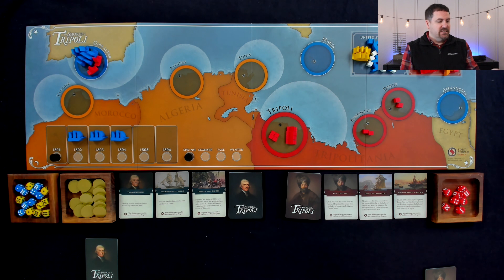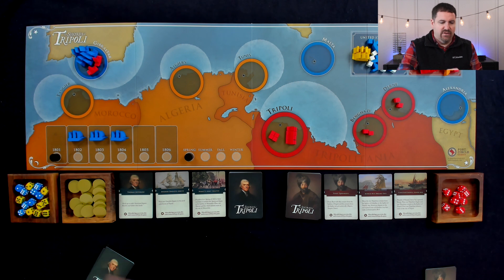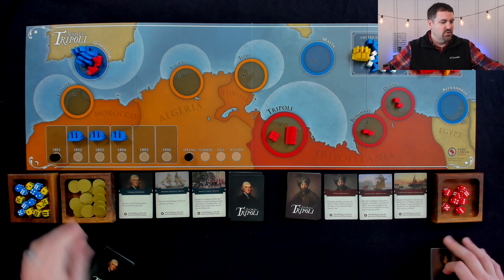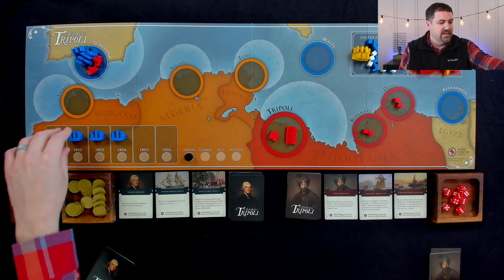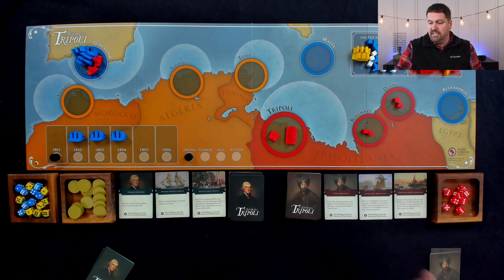So what are we trying to do in this game? This is a card-based game and each player has different objectives. For the Tripoli player, they're trying to get 12 gold — that's their early-game win condition. They can also win by capturing and destroying four of the American frigates, taking them to their side. They also have a late-game winning condition by defeating Hamet's army.